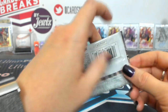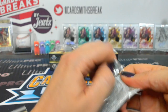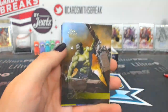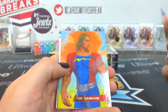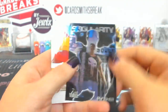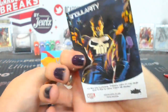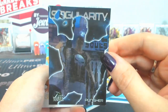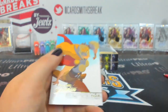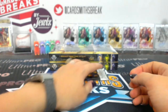Seventeen is Trash Panda. Hulk, Doc Samson, Wizard, Ego the Living Planet, Punisher. Singularity number 24 — let's see what that is. 24 is a short print. And then a Thor Flarium 18.